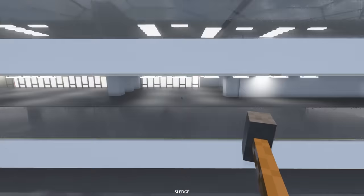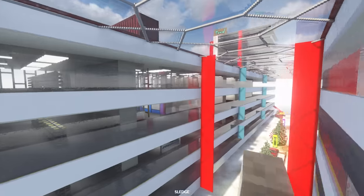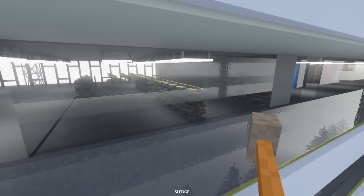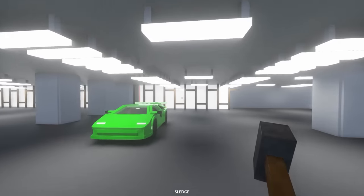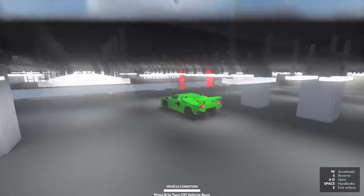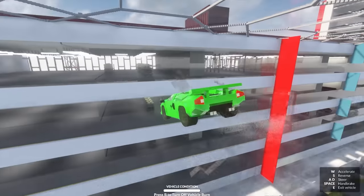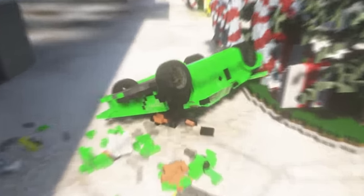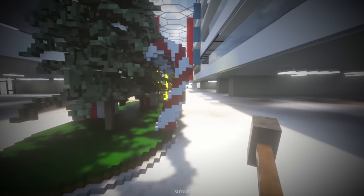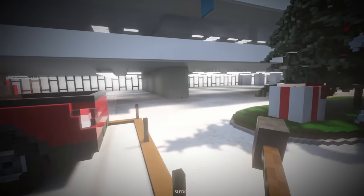Welcome to the mall map. The first thing I want to try is a really cool stunt. I've got a Lamborghini up here and I want to drive it off and hopefully land on one of the lower levels - like something from Fast and Furious. Let's back up, full speed, here we go - oh no, I missed!